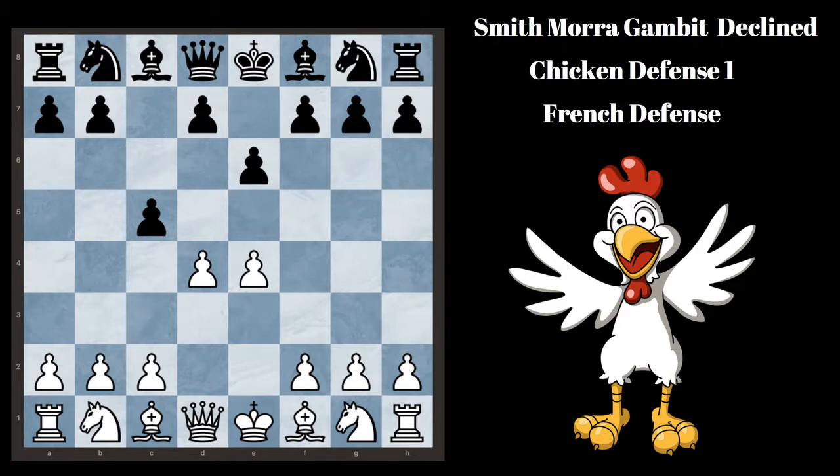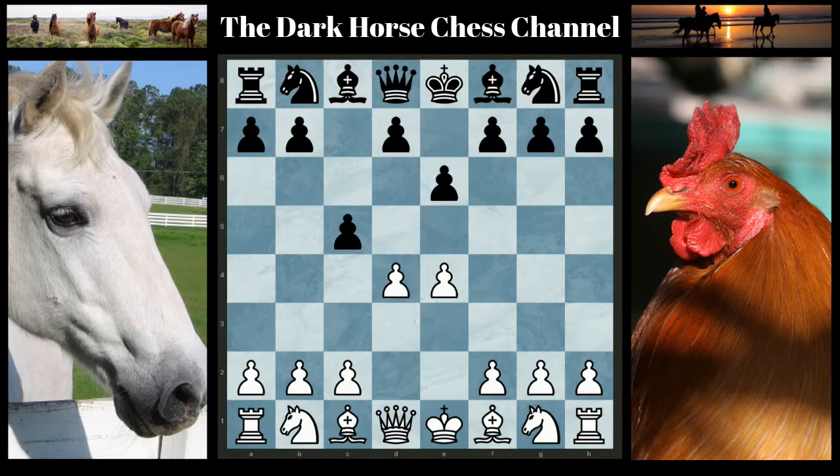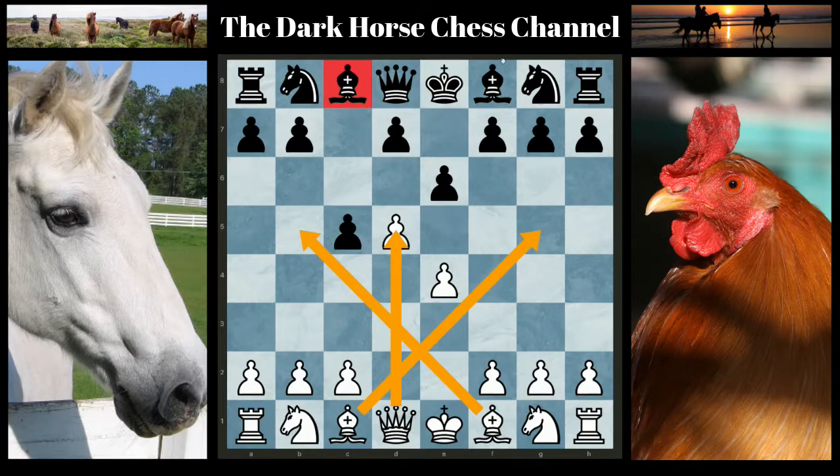Chicken Defense Number 1: French Defense. Here E6 transposes into the French Defense. The best move here is to go D5. White has an open queen file and both bishops have great range. This bishop can't move and this bishop has limited range. White has a nice advantage here.